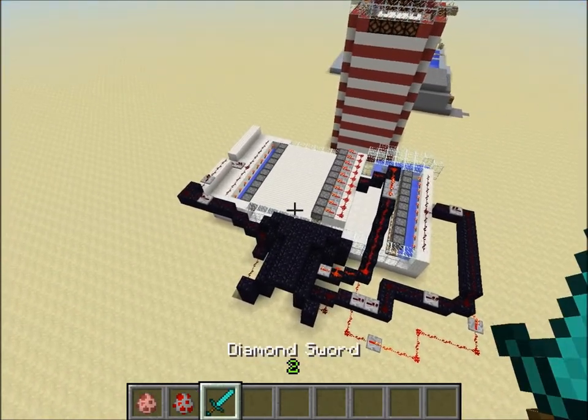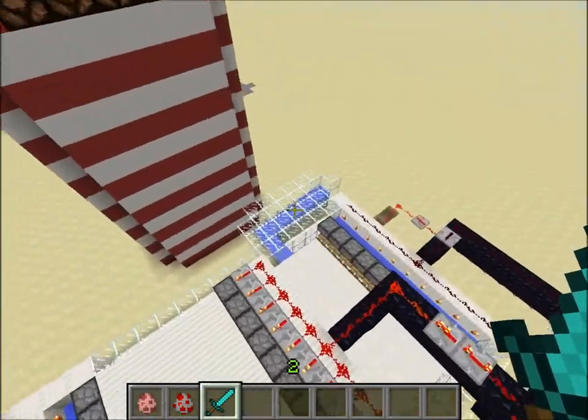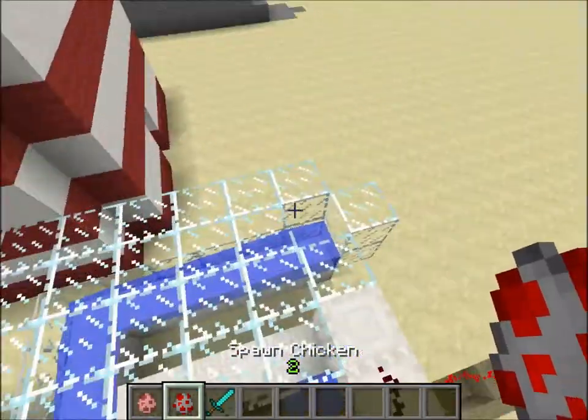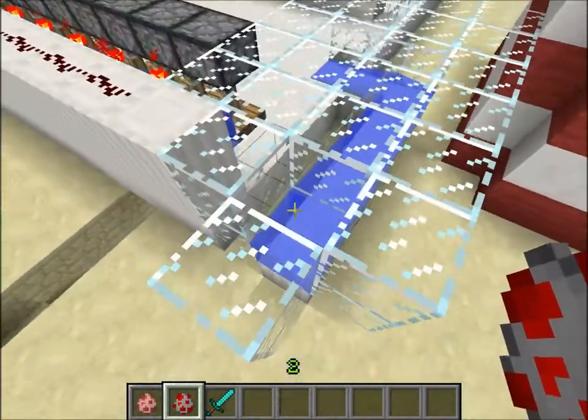So it's an animal slaughtering machine. So it works like this. You can deliver your animals — you get them here and you put them inside, put them here.